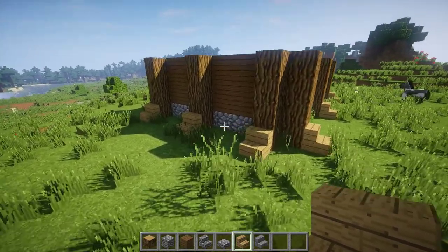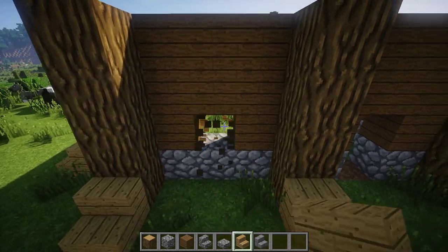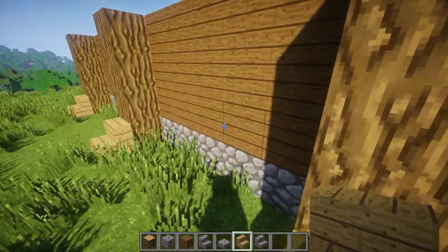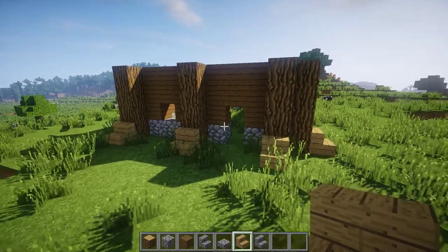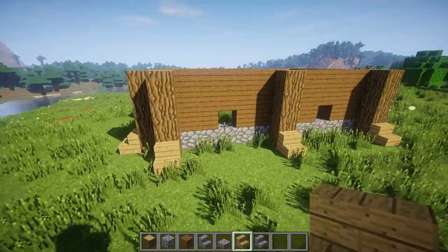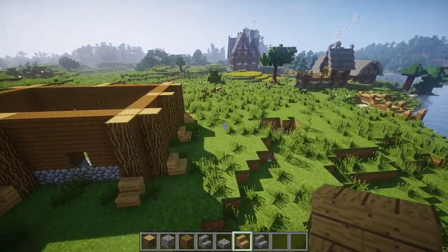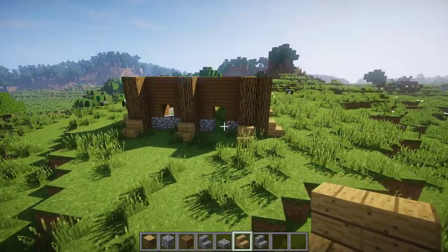Now make a hole right here — this is going to be your main entrance. Make holes for windows around the whole house — here, here, here, here, here, here.